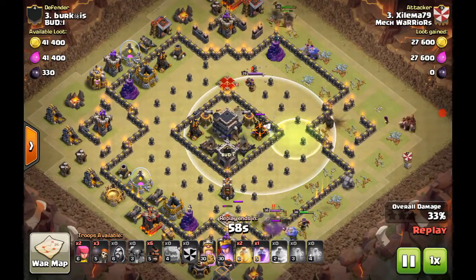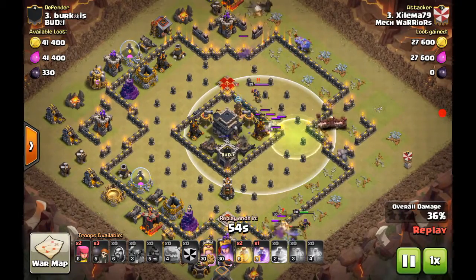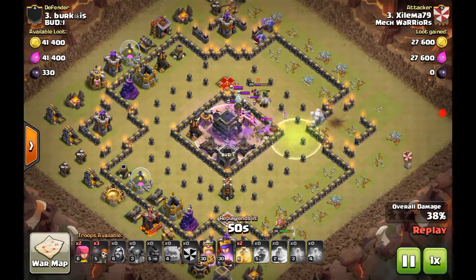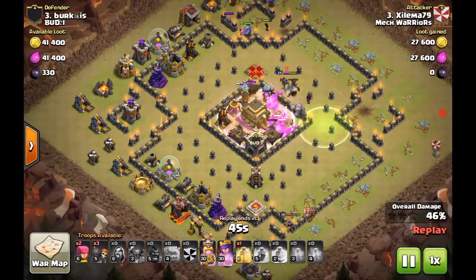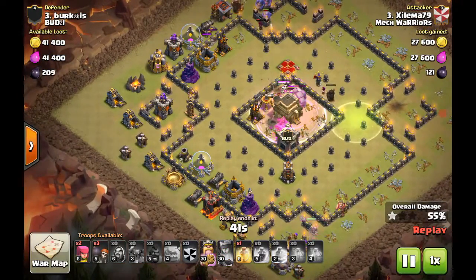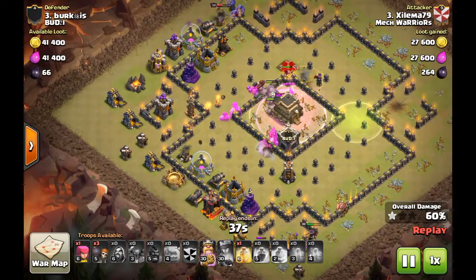Drop the Pekka to go in the middle. You can see the Pekka read where the Queen was, and once you're able to detect that, it's actually over for the Queen because you can just smack her down once or twice. This one I'd rather use the rage instead of the heal so the hogs would actually go through a lot faster.